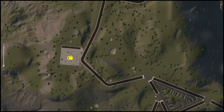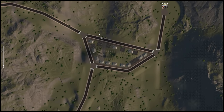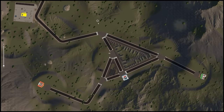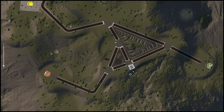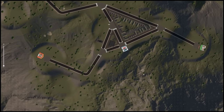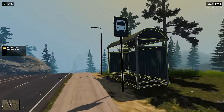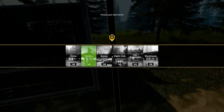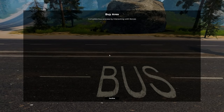I wonder if we're gonna be able to buy another car later - we can buy and sell cars. There's a gas station right here, a warehouse, a grocery store, a cafe. Now if I use the bus, do I have to pay? Press E to use the bus station - we're just gonna use it. Complete the process by interacting with fences.